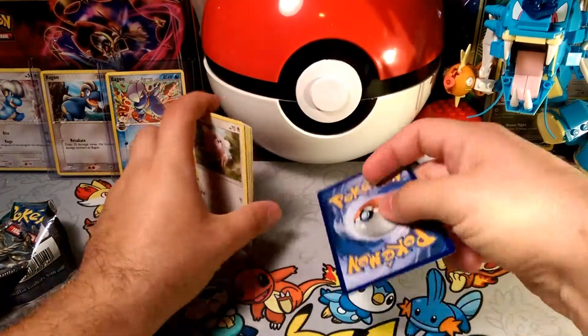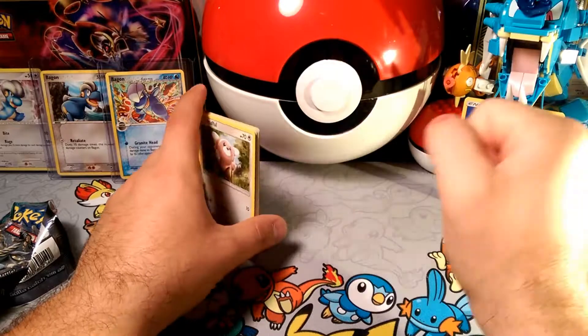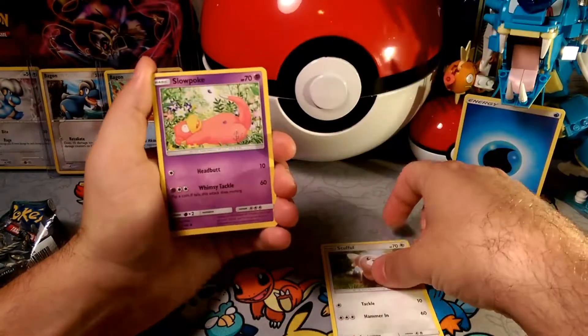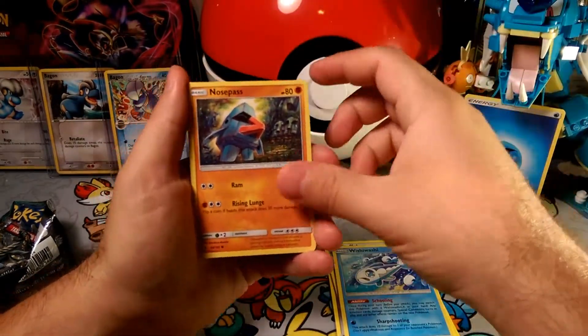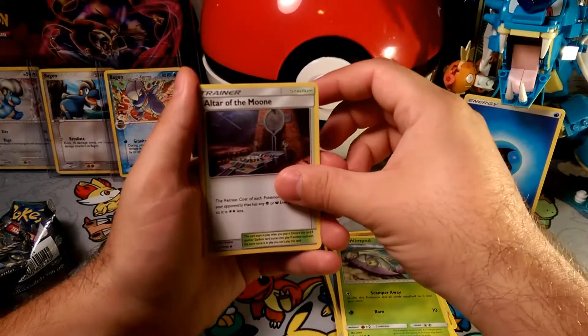Three, one, and two — it is a Water Energy, hold that up. Some Stufful — Stufful, as you can see, is down there hammering and tackling. We got the Slowpoke, Slowpoke a wishy-washy, he's schooling. Nosepass, that Wingull that's scampering away.